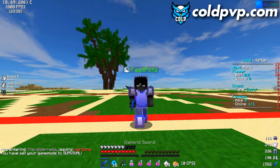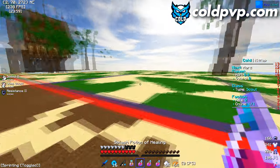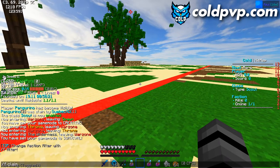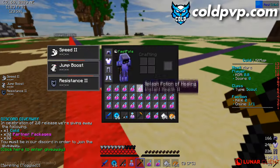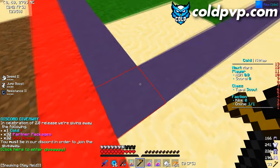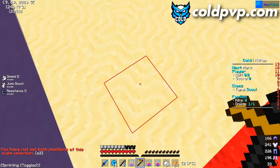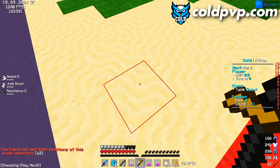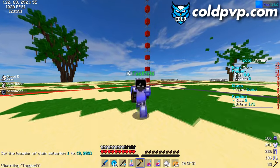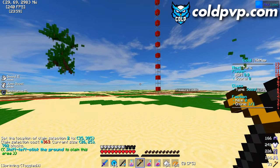To claim land, run down the road — it's about 250 blocks out, though there are pre-claims near the warzone. You do '/f claim' and then pick a side. You need to make sure you're one block apart from another claim, and one block from the road. Left-click to set your first position, then right-click to set the second position of the claim selection.